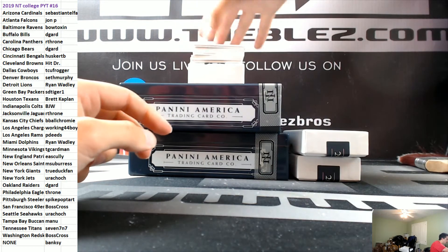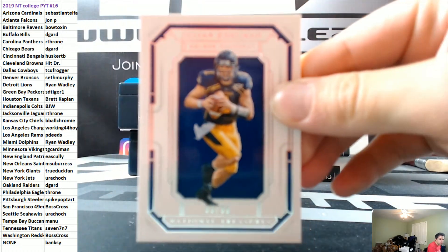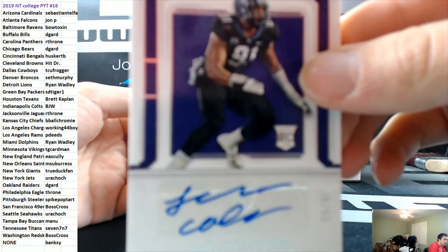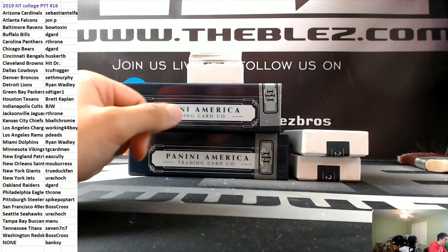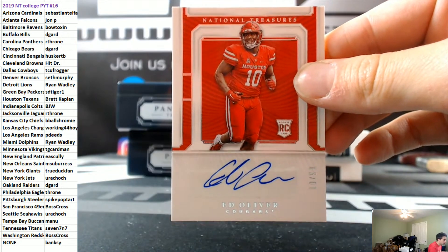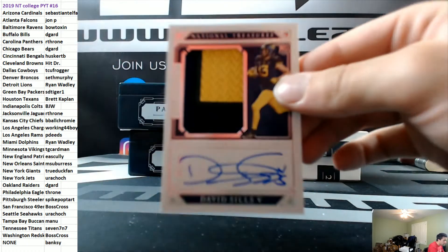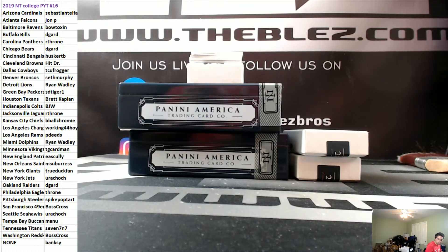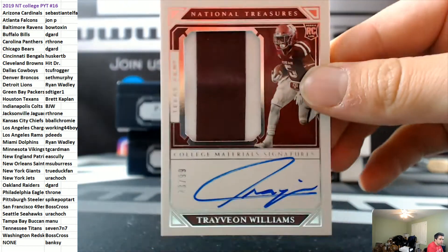Guess the last hit of the case for eight. To 99 — you have Edelman, Patriots. Need help with this kid to 99 — it's LJ Collier. Need help with Collier. To 99 — it's Ed Oliver for the Bills. And then we have an RPA to 99 of David Sills for the Bills. Collier's Hawks. RPA to 99, Travion Williams for the Bengals.